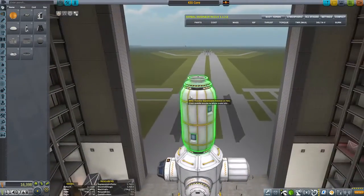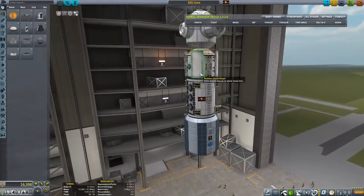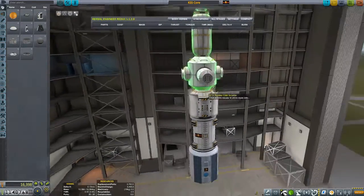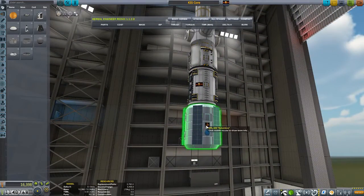Finally, we've got an expandable habitat module and then a regular old docking port on the top. This is what I want the station to be. Now it's just a matter of trying to get this thing into orbit, and also trying to provide some of this science stuff for the Columbus module.